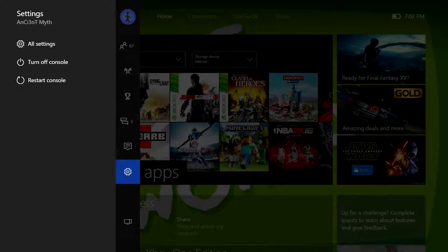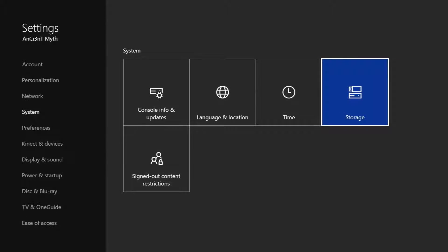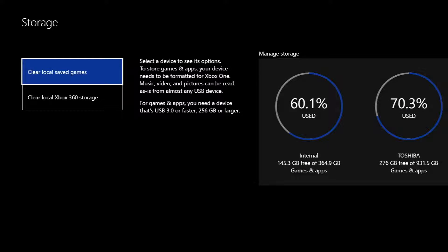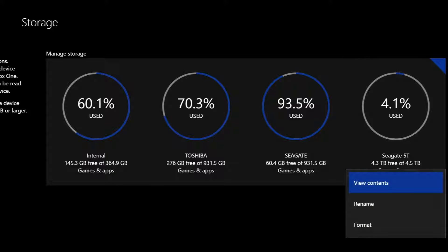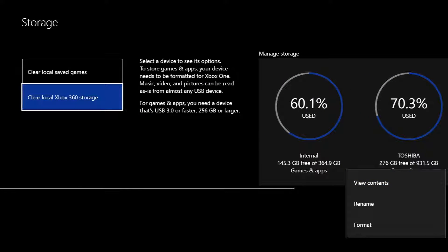It will ask you to format it — go ahead and format it. Go to All Settings via the side panel, then go to System, then to Storage. Here in Storage it will allow you to format the drive. Along with that, if it doesn't pop up on the screen at first, you can find it there.